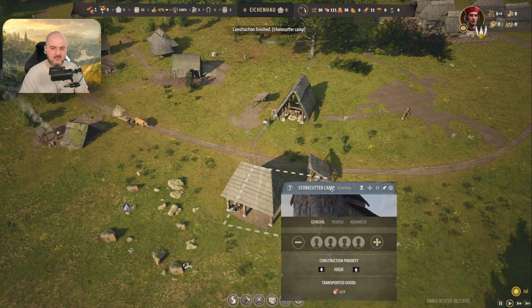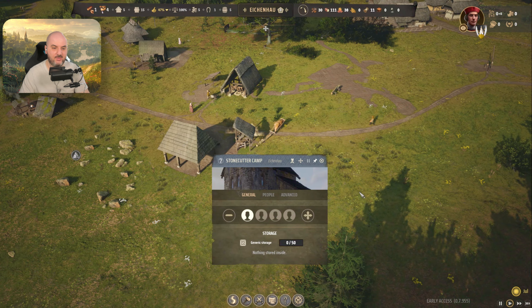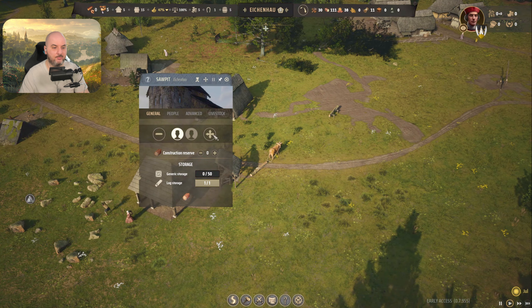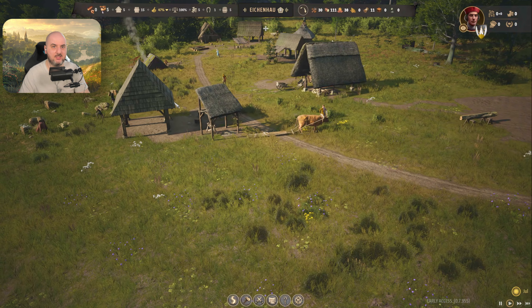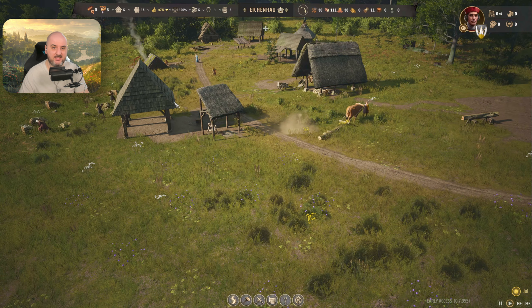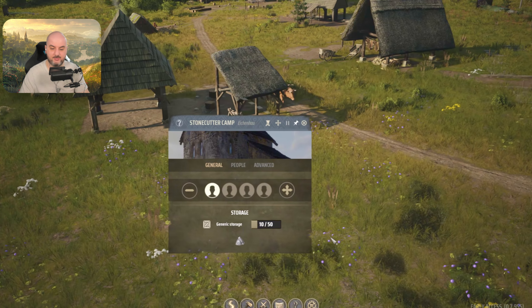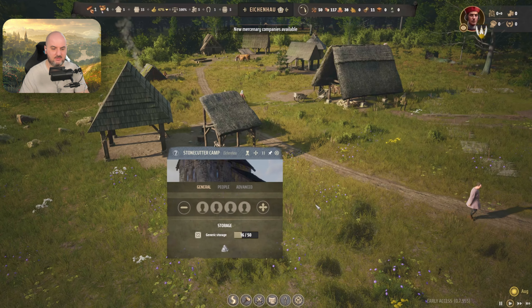One thing we don't have at all is stone. My stone is right here — this is what the icon for the stone looks like. If you don't know where your stone is, you can zoom out and you should hopefully see this icon a lot more clearly. Now we're going to get some stone. First we need a stone cutter camp. Go into construction and mining and we have stone cutter camp.